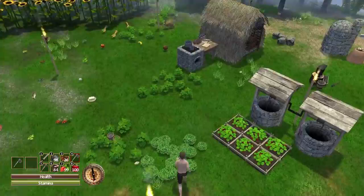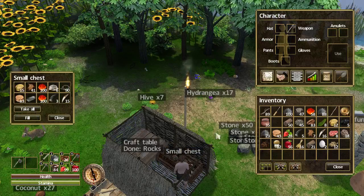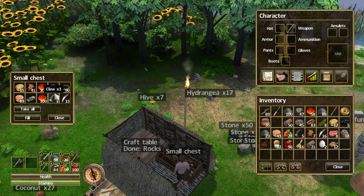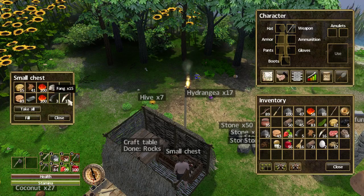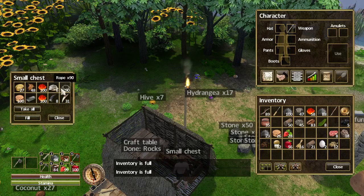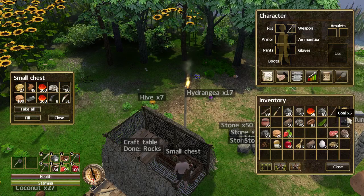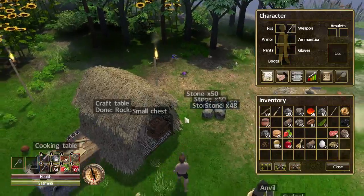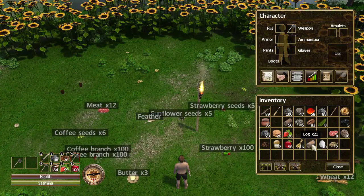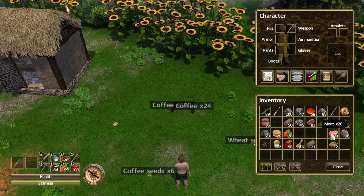Before you head out, always remember to drop off your claws, pelts and fangs because you don't want to lose any of them. When you use the fill option, it will fill up every category you've already got in your storage — so it tops up my claws, fangs and pelts from my pocket. Click that and it's topped up all the items already in storage, which is cool. I need to put these eggs on the ground — I don't want to risk losing them because you're only getting one at a time until I can get more chickens. My meat is building up nicely too.